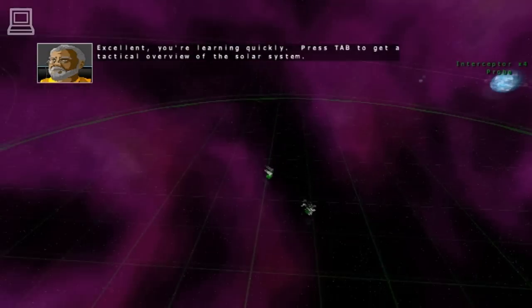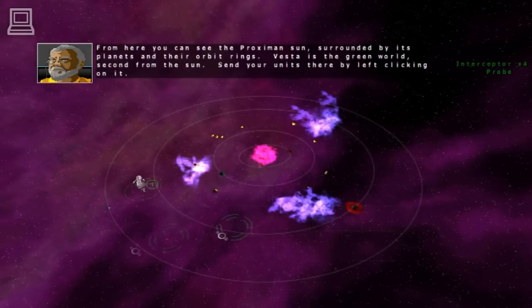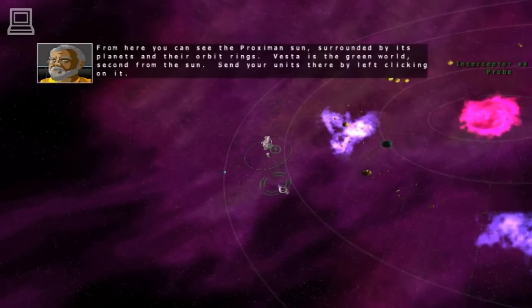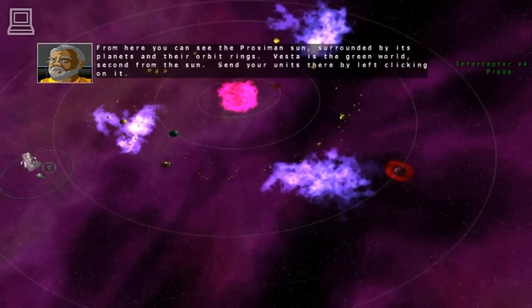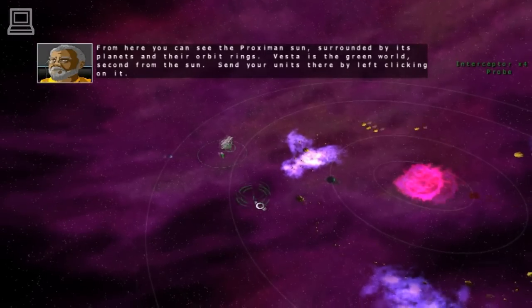Press tab to get a tactical overview. From here you can see the Proximan sun, surrounded by its planets and their orbit rings. Vesta is the Green World, second from the Sun. Send your units there by left-clicking on it.